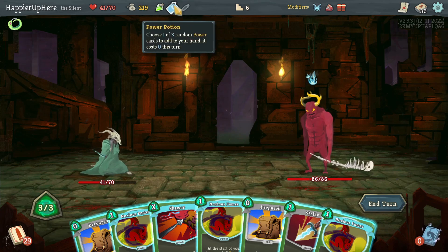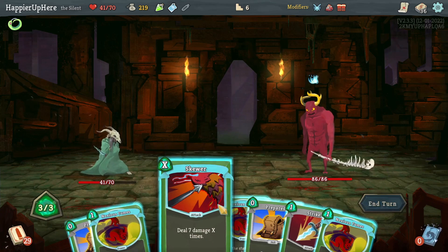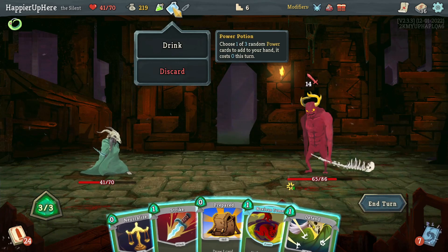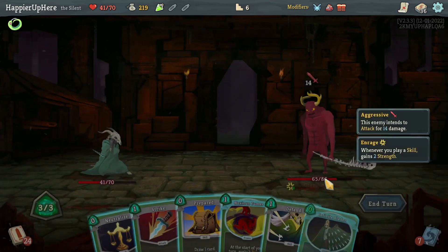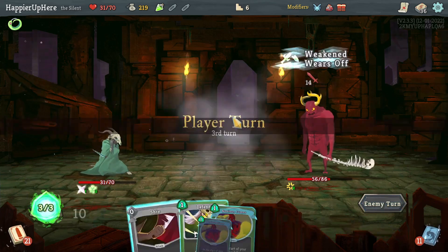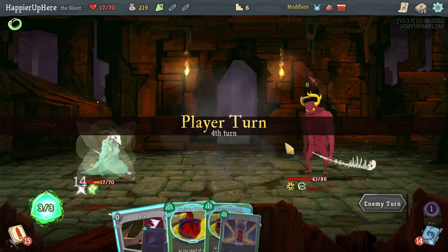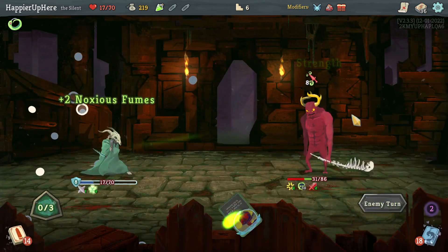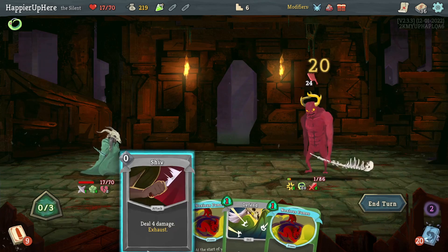Let's keep the power potion in case I draw a Wraith Form, even though just one Wraith Form alone won't be enough. Let's do Skewer here — Thousand Cuts, Traitor, Infinite Blades. I don't have high hopes of perfecting. Let's take the Infinite Blades just to have a little more damage. I'm a little worried I might die — taking 14 and then guaranteed to get hit by six. I could fully defend with the Survivor. Next turn I'll deal another eight poison — not enough, but I do have enough to kill.